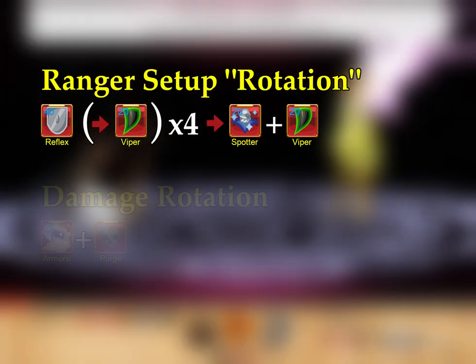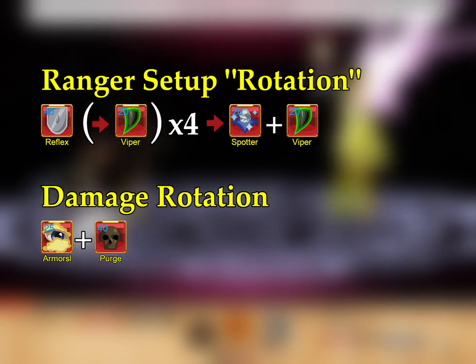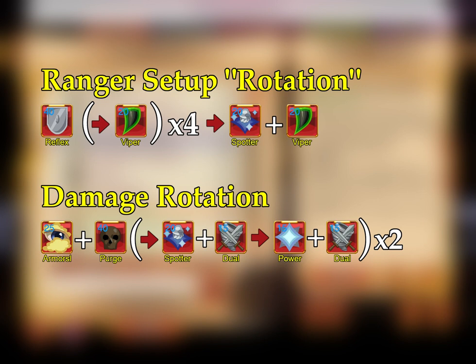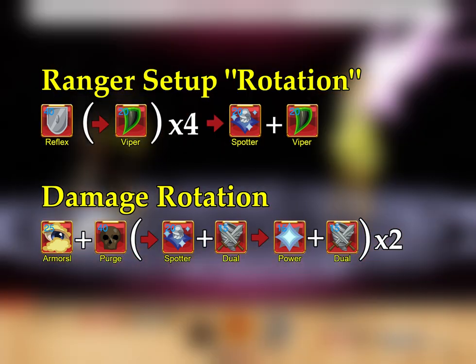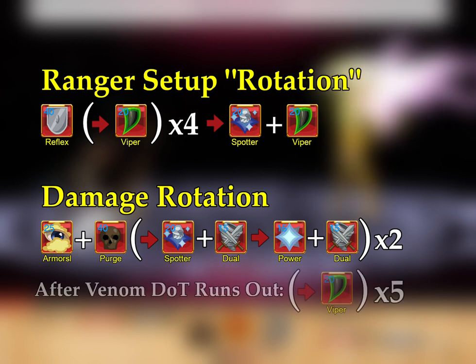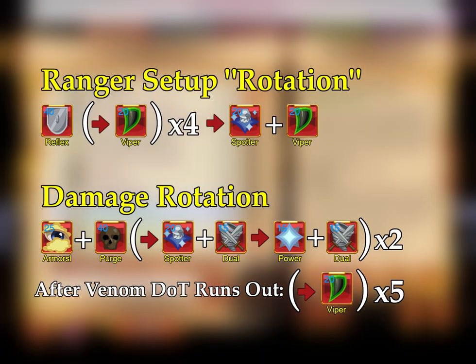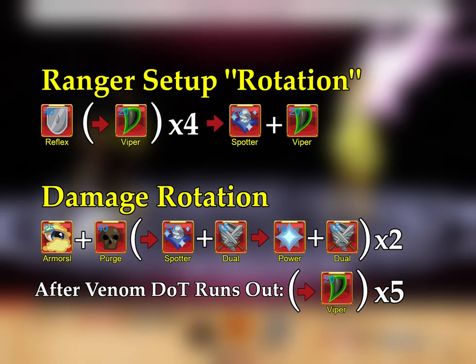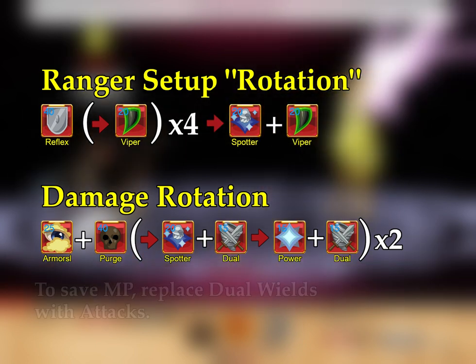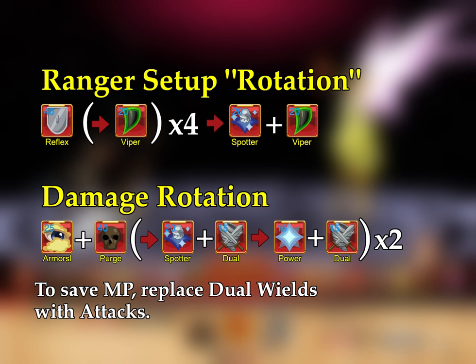Afterwards, you should follow this with Armor Slash and Purge. You then loop Spotter's Shot into Dual Wield and Power into Dual Wield until Armor Slash and Purge come off cooldown and you use those again. When your Viper Shot DOT runs out, do 5 more Viper Shots to keep the DOT on your opponent. As Ranger's Attack Button regenerates 15 mana, it can be used in place of Dual Wields to conserve mana in longer fights.